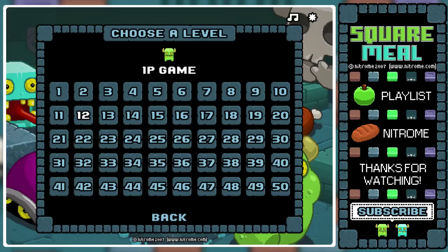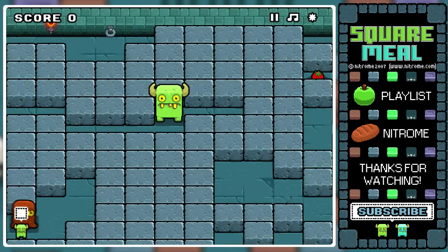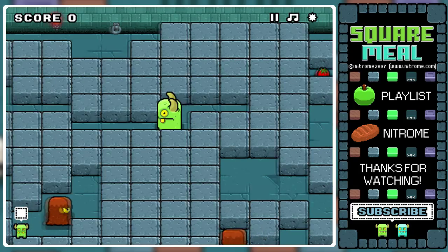Hey guys, my name is Raylazer and welcome back to Square Meal - the game that proves how bad I am at counting. Let's begin on level 12 instead of 11, and we're brought into a gimmicky room.